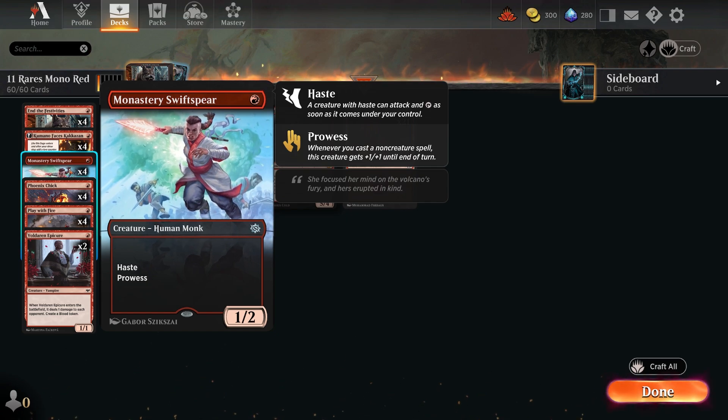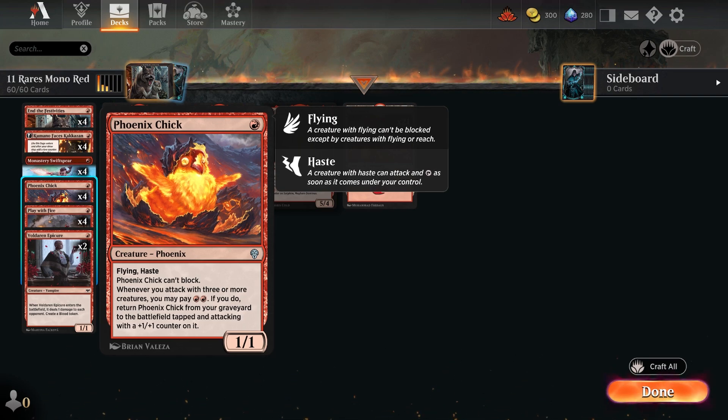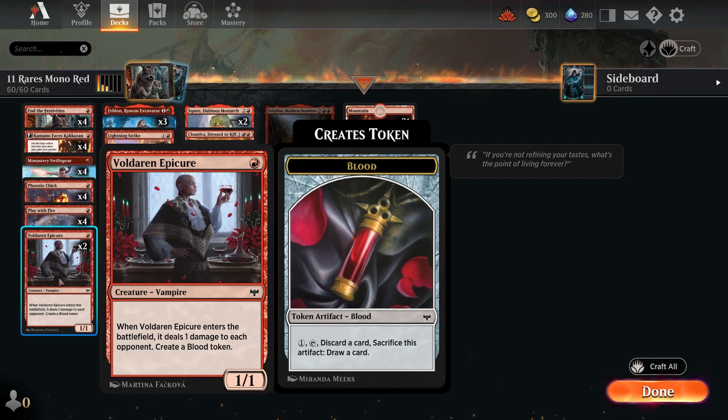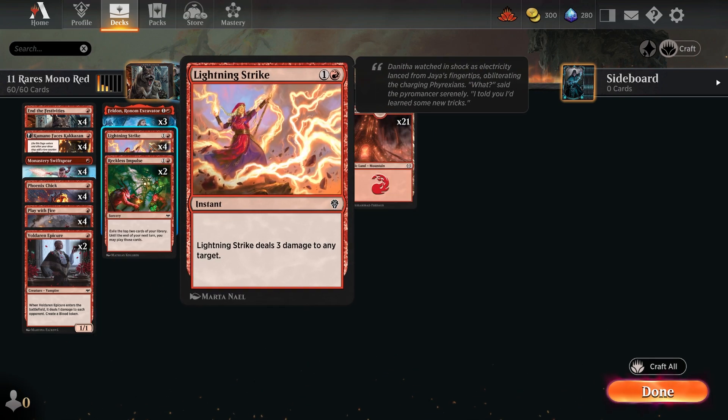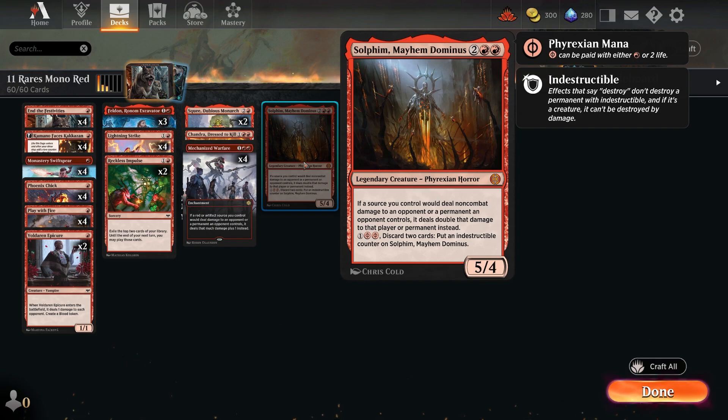There's a lot of power in the commons and uncommons: Kumano Faces Kakkazan so something comes in with a counter, and it ticks up to become a hasty creature. Phoenix of Ash comes in with haste and flying and can be brought back from the graveyard if you're attacking with three or more creatures, dealing one damage and creating a blood token for discard and draw. Lightning Strike is always in mono red — three damage to any target for two mana at instant speed. This is a very consistent budget deck for just 11 rares.